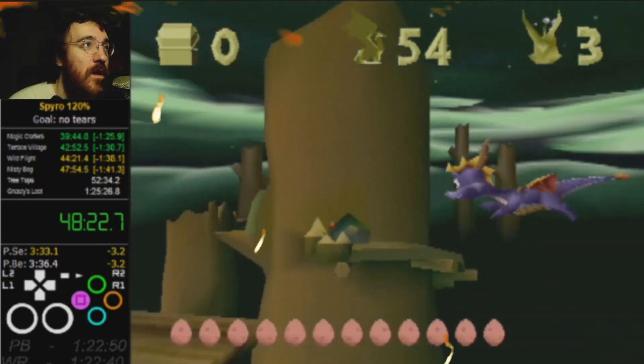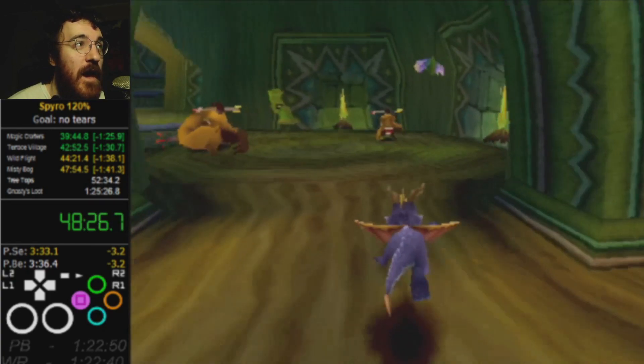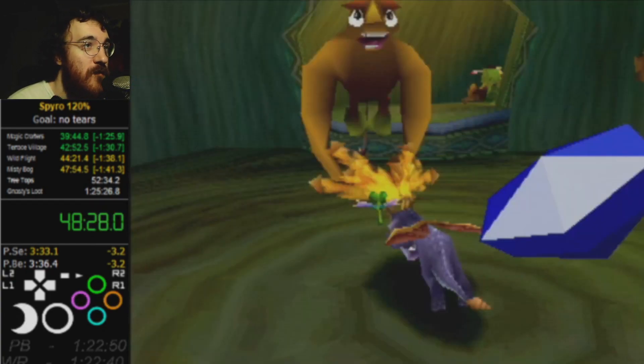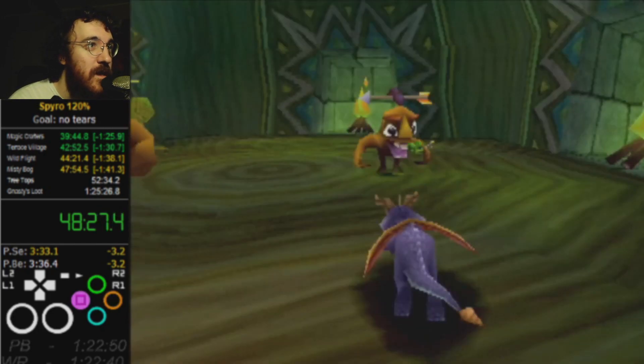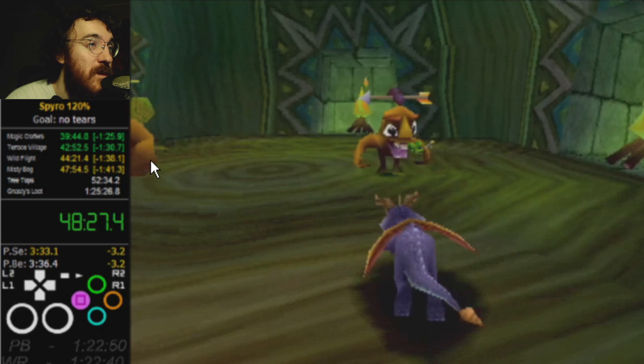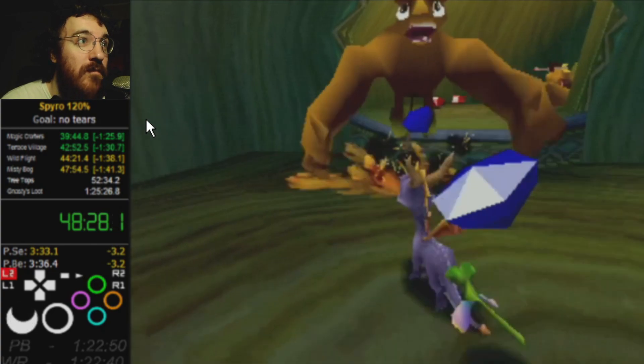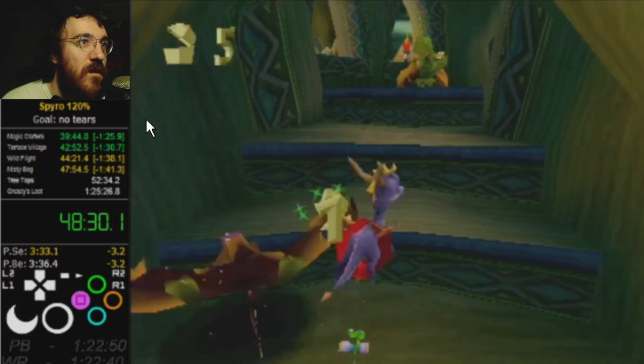Treetops tutorial — let's get right into it. Right off the bat, you can do a little trick here that I actually don't do in this run, where you can flame charge the little guy early. If you curve your flame charge into him, you can also hit this other guy to the left with your flame. That's a cool little strat you could do. It's a little safer to not go for it so that you don't get the flame body block, but it's an option.